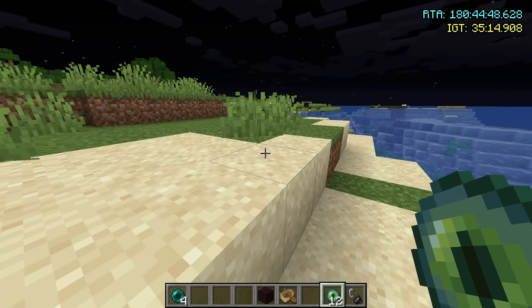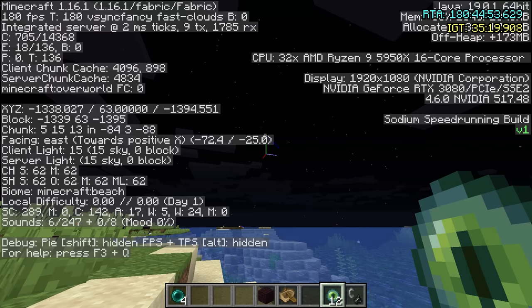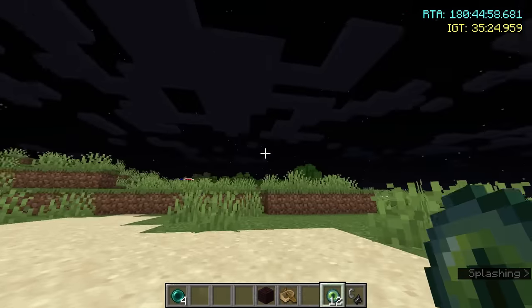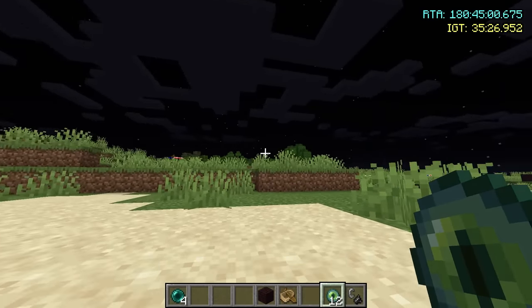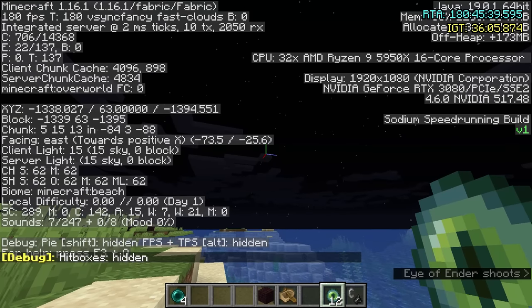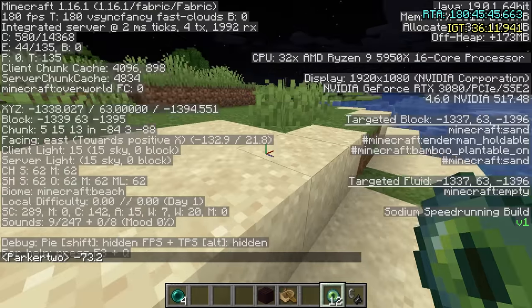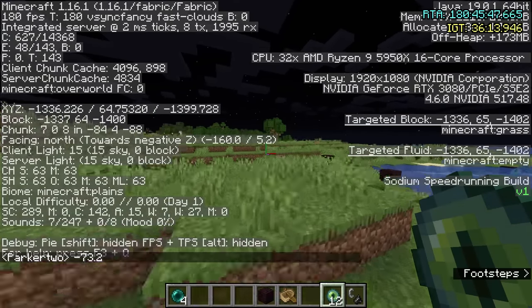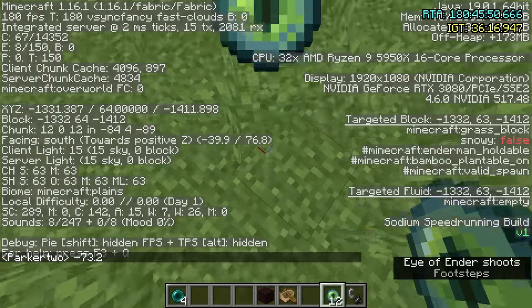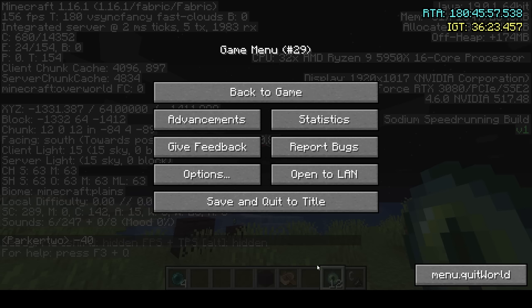Once you feel like you're relatively close to the stronghold, throw another eye and see what the angle is — this angle is negative 70. That's important because it's way different than the angle we've been holding the entire time. But especially if you're starting out, let's do our distance estimation first. So we throw this eye when we think we're relatively close — we're at negative 73.2. Let's turn 90 degrees... and our second eye is negative 40. That's a 20 degree angle change. A 20 degree angle change isn't even on the chart, so it's less than 97 blocks. That's super close.